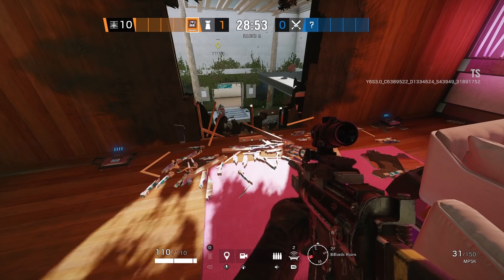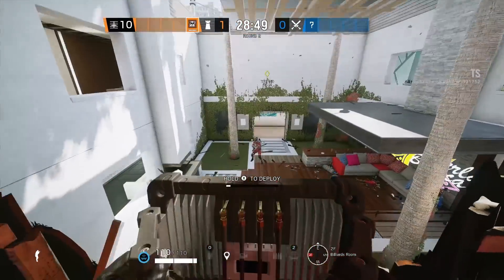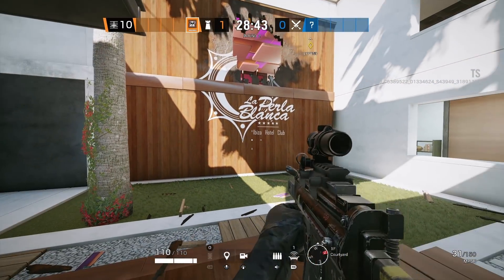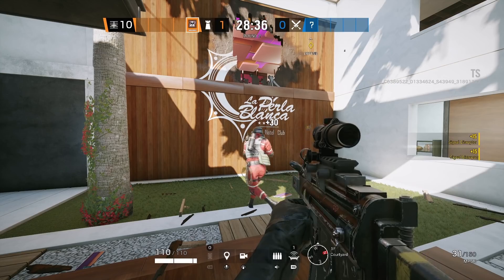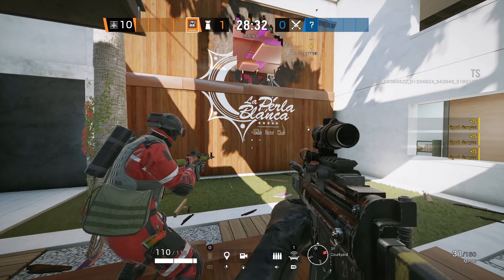Now, I haven't actually figured out anything that is tactically useful when doing this, but other people smarter than me might be able to find out some really cool tactics. This example I made up isn't useful, but it shows how you can jam a wall below it that might confuse someone like an Ace or a Thermite who comes up and attempts to get through it and can't figure out where the jammers actually are.